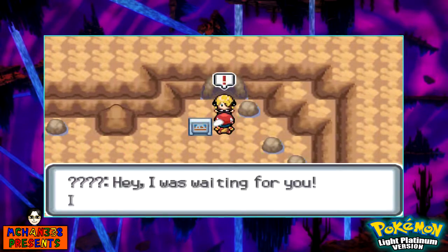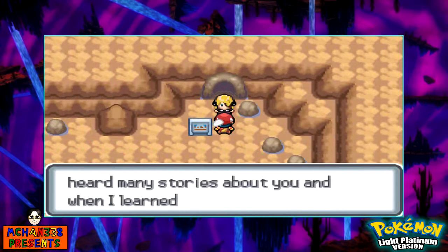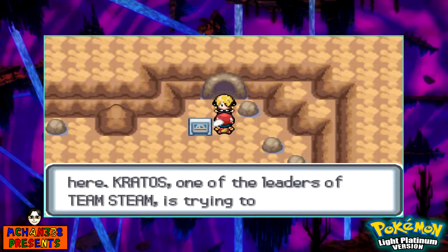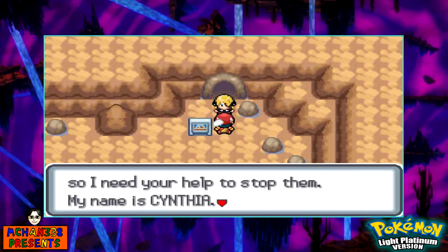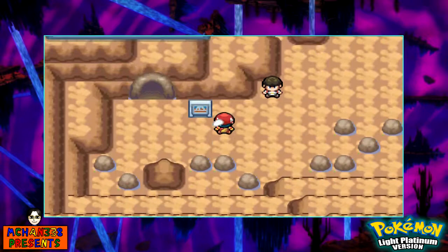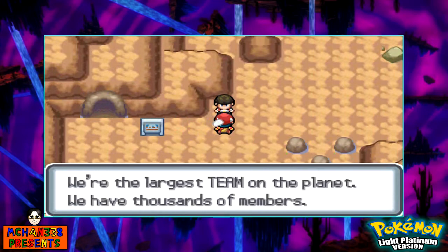Let's see what we got going on here. A Team Steam member named Kratos — also the God of War, and also one of the characters from Tales of Symphonia. That's great. That's a lot of members you sure have, but I'm pretty sure there's a team that has many more members than just thousands, if I'll be honest with you.